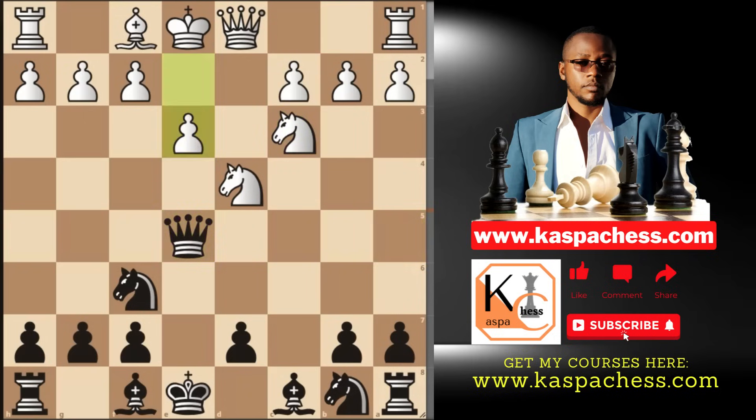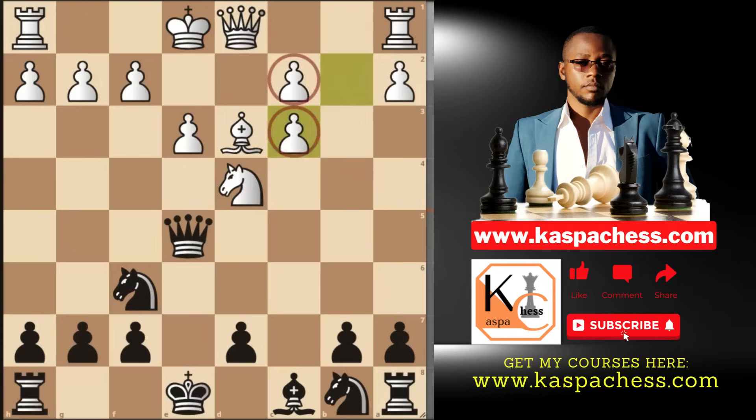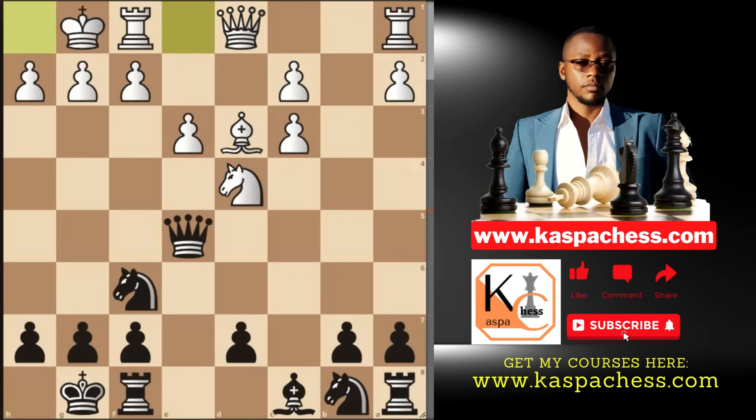The game may continue with pawn to e3, but you go bishop b4. That's what you do when you're up a piece or when you have a positional advantage. After bishop d3, mess up white's pawn structure with Bxc3, then castle short. White will castle short as well, and from here it's just a matter of time before white resigns.